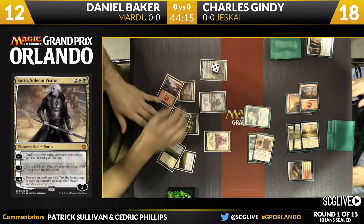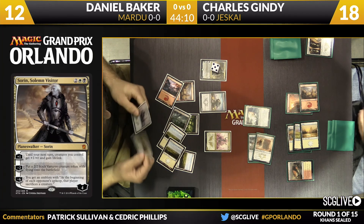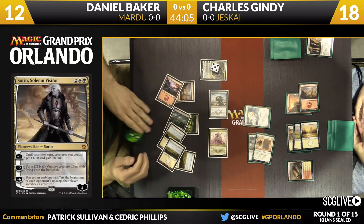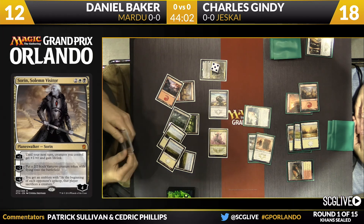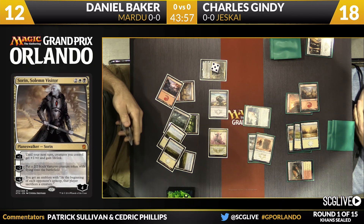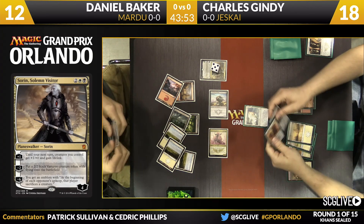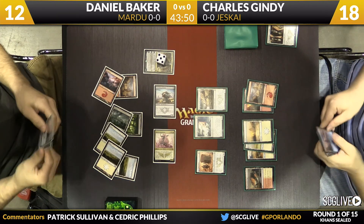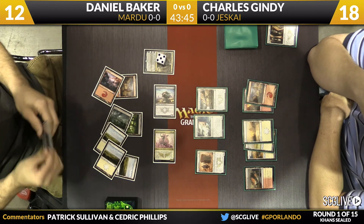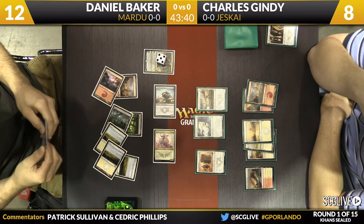Sorin goes up to five loyalty. Until next turn, Daniel Baker's creatures will have plus one, plus one, and lifelink — that means on Gindy's turn as well. On the attack, Alabaster Kirin cannot block. If Gindy had interest in racing, Sorin's lifelink is going to turn that off. Charles is likely able to kill Sorin on the way back, but even this huge lifelink swing plus compelling Gindy to attack is a good exchange for Daniel.